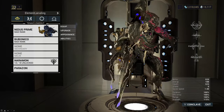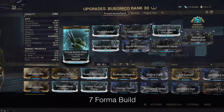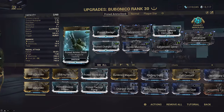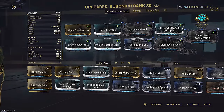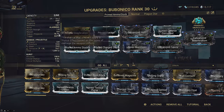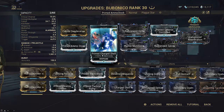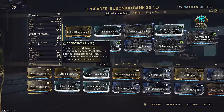The next weapon on the list is Bubonico — an example of how Primed Ammo Stock interacts with a battery weapon. Primed Ammo Stock gives you a 57-round magazine, letting you shoot for an extremely long time. The alt fire has innate Viral so we don't need to mod for it. Galvanized Savvy is enough to get the status chance of the alt fire to 100 alone. Keep in mind Galvanized Savvy is still bugged and does not work on the damage component for the AOE of the alt fire, but that's fine because we're only using it to hit 100 status for Viral on the AOE. It does work on the primary fire, so it does double duty and gives extra base damage there.